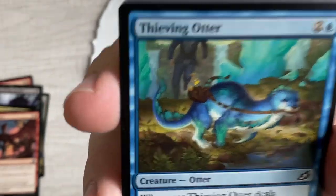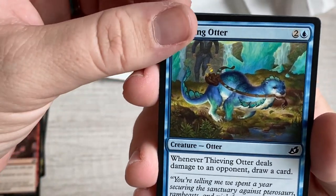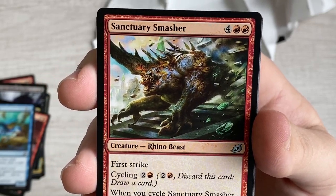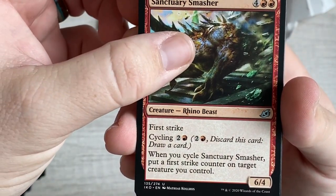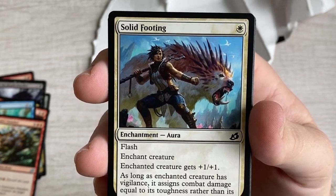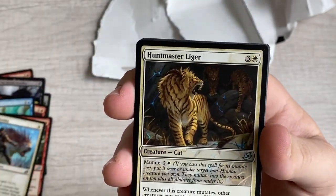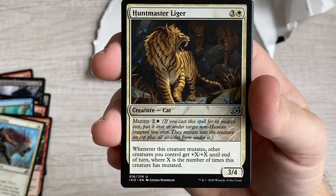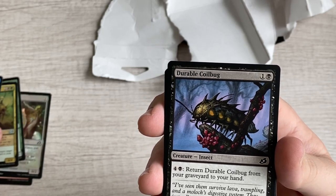Thieving Otter - deals damage to an opponent, draw a card. Sanctuary Smasher, a Rhino Beast - a little redundant since all rhinos are beasts but not all beasts are rhinos. First strike, and whenever you cycle it put a first strike counter on a creature you control. Solid Footing, a white aura - flash, and as long as it's enchanted the creature has vigilance and assigns combat damage equal to toughness. Huntmaster Liger - whenever this creature mutates, other creatures get +X/+X where X is the number of times it's mutated, and it's uncommon.